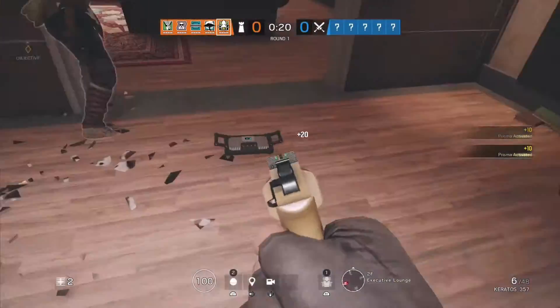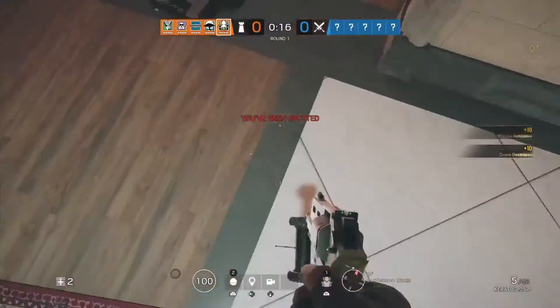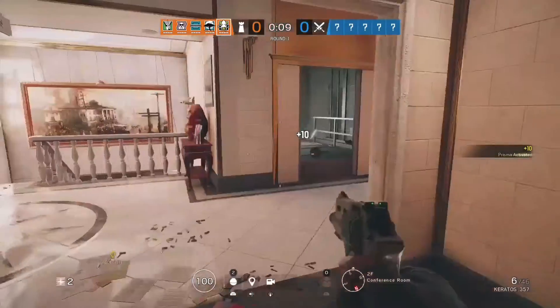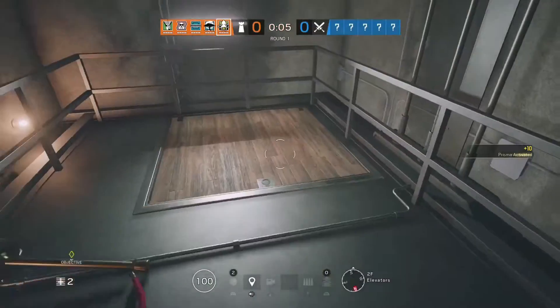We're going to destroy these drones quickly. The good thing is, you know, maybe you're in second place and you want some free points — you need 20 points to be first, or 20 points to hold second. Alibi instantly gives you some free points.